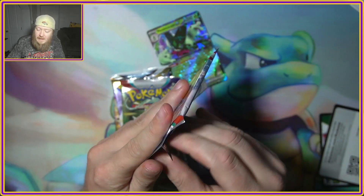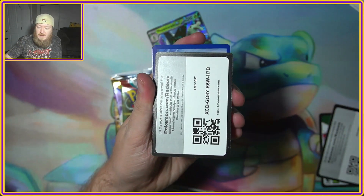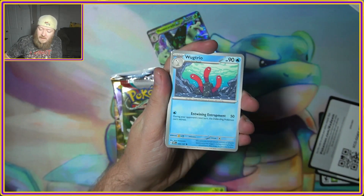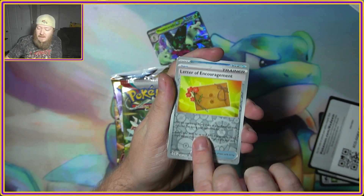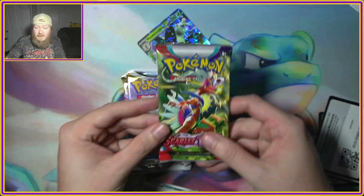Let's see if we get anything out of this Obsidian Flames pack. All it takes is one Charizard and then this whole box is worth it. But we got a Klefki, Larvitar, Varoom, Kombi, Wugtrio, Kangaskhan, Wishcash, Letter of Encouragement, Floatzel, and a Darkrai. Nothing out of the Obsidian Flames.